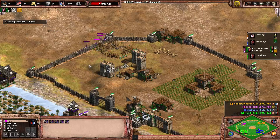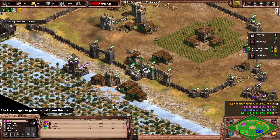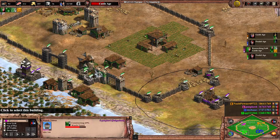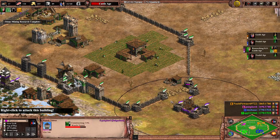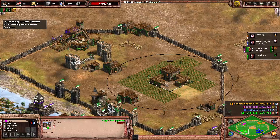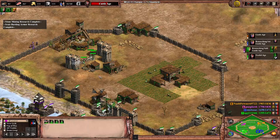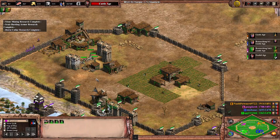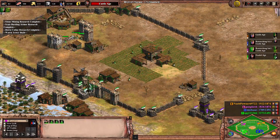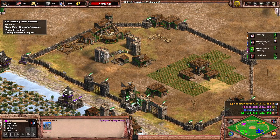I've already gotten value out of my man-at-arms — done so much damage, denied this lumber camp. I'm even building another tower over here to deny that main gold. Definitely don't want him to get resources from his base. A krepos over here would be fantastic, although I am a little bit short on stone and I'm not even in castle age yet. You always want to wall in your tower so they can't take it down easily.